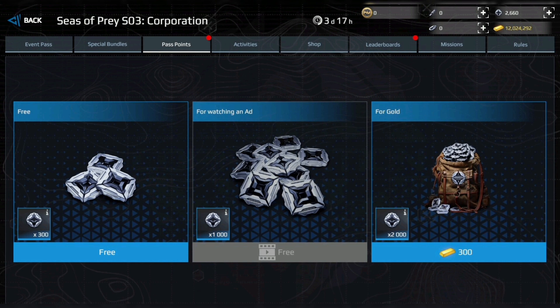The main event currency is earned by playing various game modes. A x5 badge bonus is available for the first 10 battles each day. Badges can be obtained for free each day by watching advertisements or buying them for gold, and can also be obtained by completing event missions and opening the stash drone.